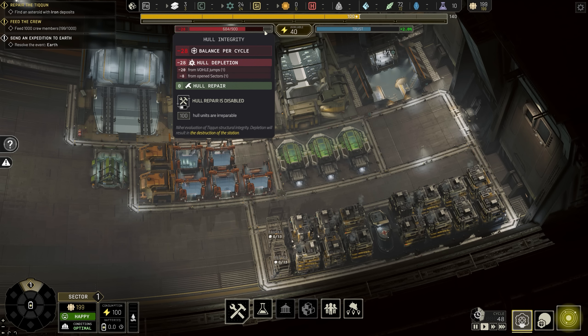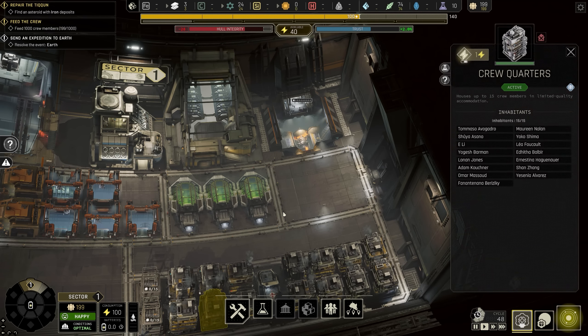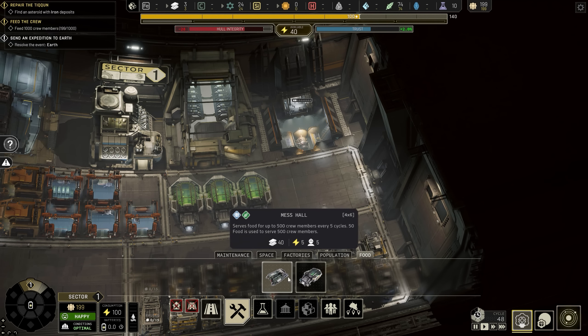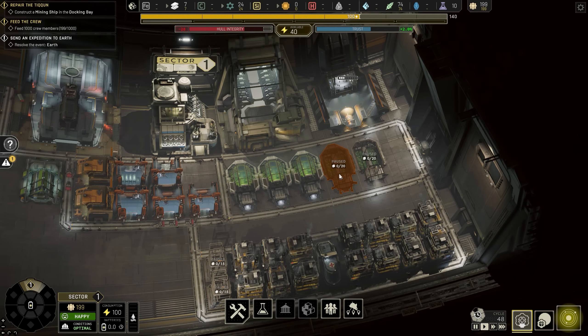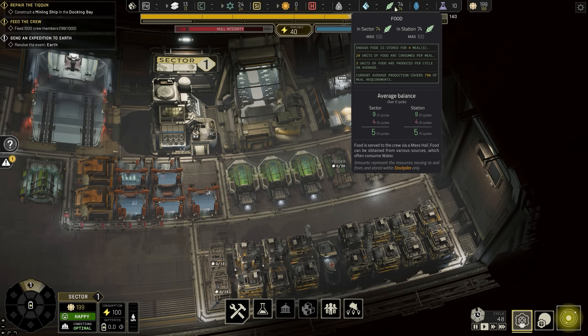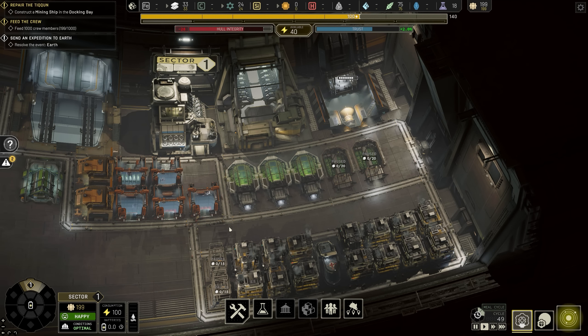The hull is dramatically losing integrity. We need to resolve the events on Earth and feed a thousand crew - we've fed about 200 at the moment. We'll put down two more insect farms - our consumption rate is four and we're making three natively. Once the last bit of food comes in from that cargo delivery we'll be on our own, consuming four but only making three. That's why we put down two more, to get to five.